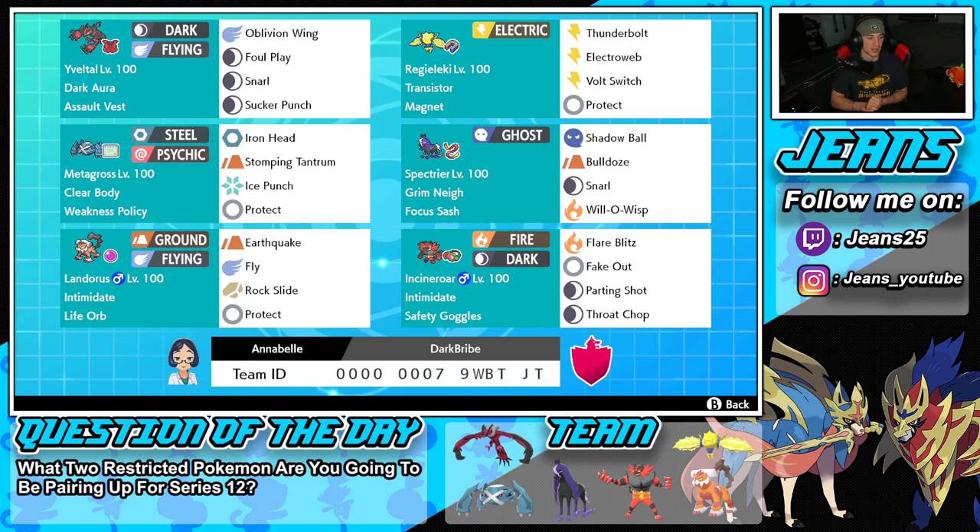We've got Clear Body on Metagross so Intimidate or any other stat changes cannot really affect it. Weakness Policy as the item, and then the moveset of Iron Head, Stomping Tantrum, Ice Punch for coverage, and Protect. Spectrier is right next to it — such a good support mon, really really good especially paired up with Metagross.